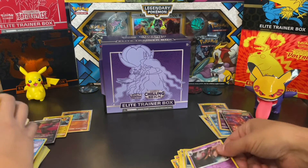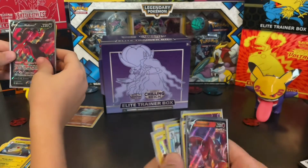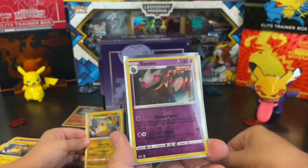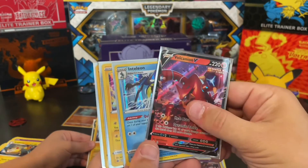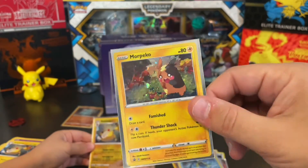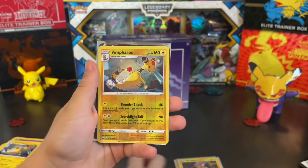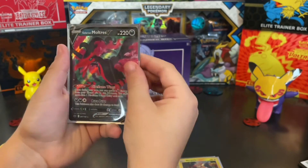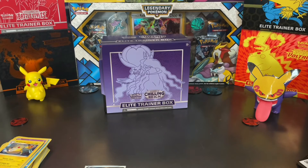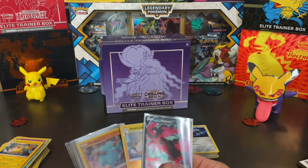No giant hits in this one. But I got myself two Reverse Holo Rares — Hatterene and Benet — a Volcanion V, two Holos: Thundurus and Inteleon, and a Morpeko Promo. I got a Fampy Promo, Ampharos Holo Rare, two Reverse Holo Rares, and Galarian Moltres V. So maybe I won just from numbers, but it's pretty much a tie. Our best card is Galarian Moltres versus the Volcanion.